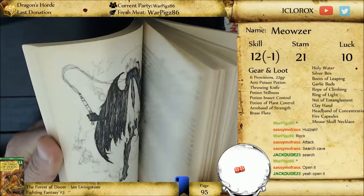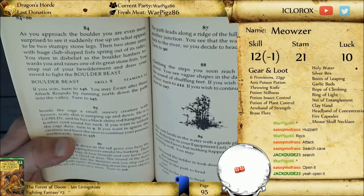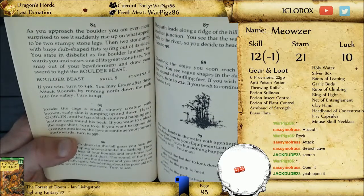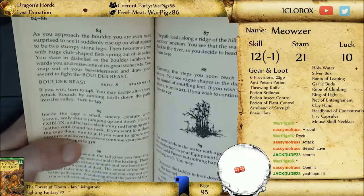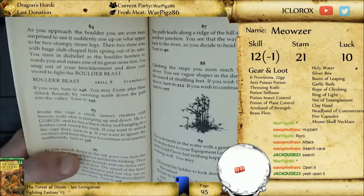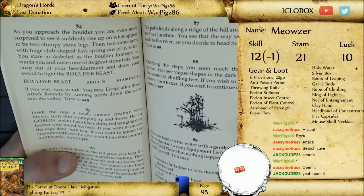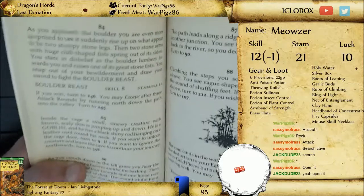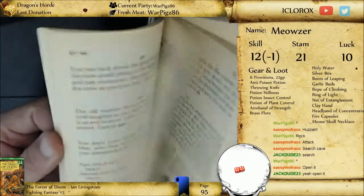Now we go to 85 — we are examining the small creature in that cage. Inside the cage is a small, sinewy creature with brown, scaly skin. It's jumping up and down — he's a goblin. It has a black, shiny rod hanging on a leather cord around its neck. This is what we're looking for! If you haven't been watching since the beginning, we're on the quest in this Forest of Doom for the handle, which looks exactly like what I just read, and a head for a hammer. The two parts have been split apart with these two goblins. If you want to unlock the cage door, turn to 9.